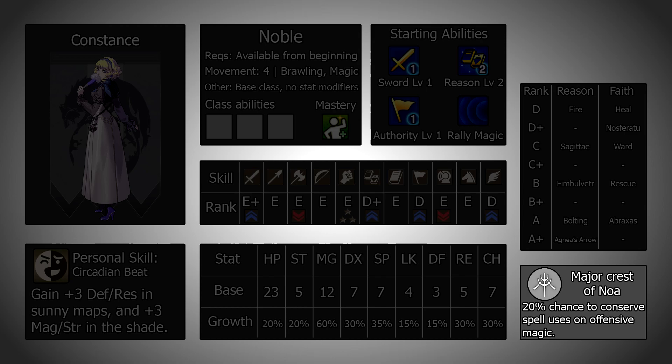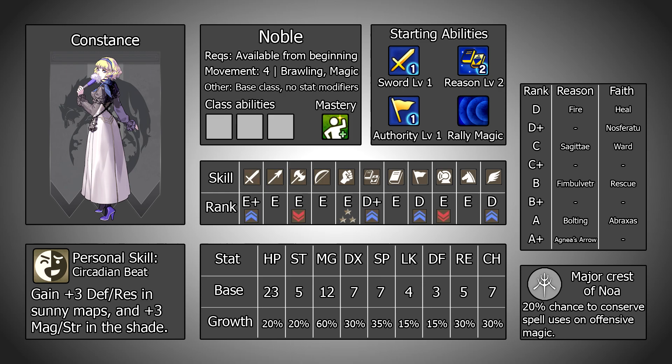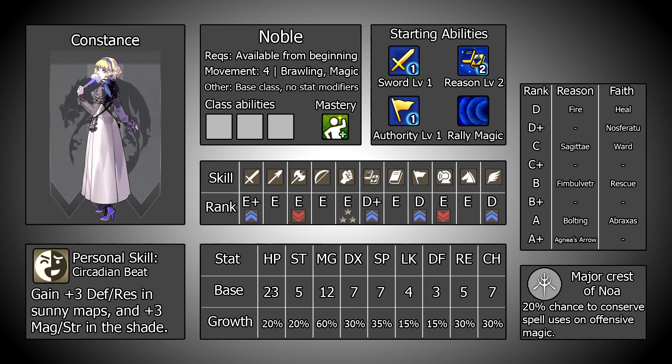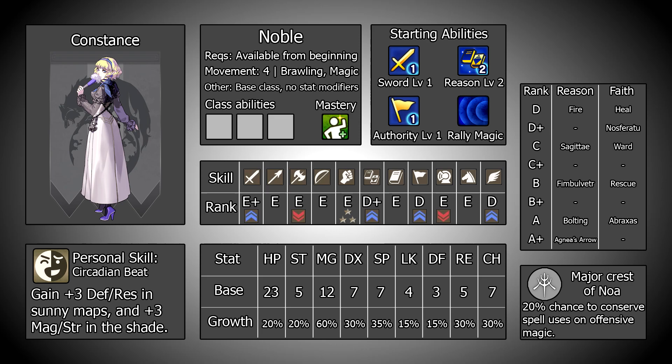Constance's crest is the major crest of Noah, which offers a 20% chance to conserve a spell cast when using offensive magic. This is somewhat useful early on but fades as the game progresses and you get more spell casts naturally, unless it hits one spell in particular, in which case it's great. Overall there is literally no downside to this — you can always play around it since it has no immediate effect in the combat where it activates, and having a crest at all allows Constance to use relics without taking any damage.